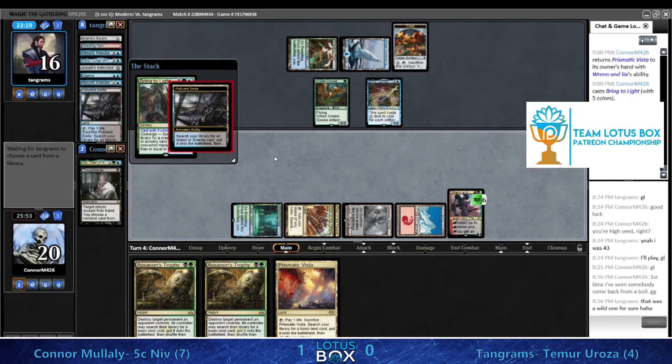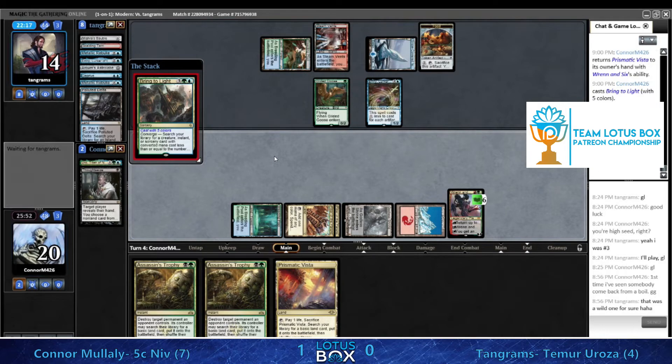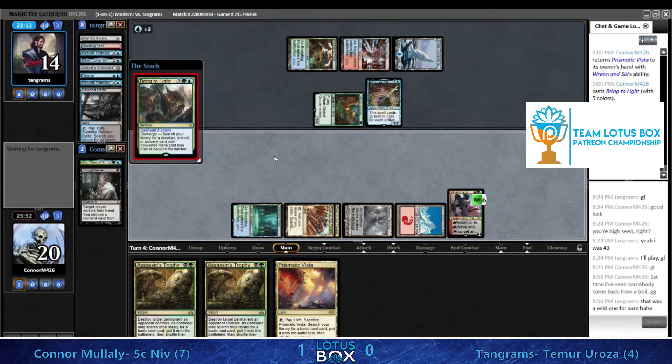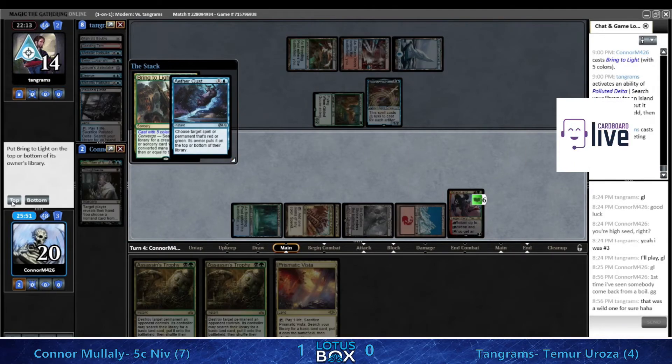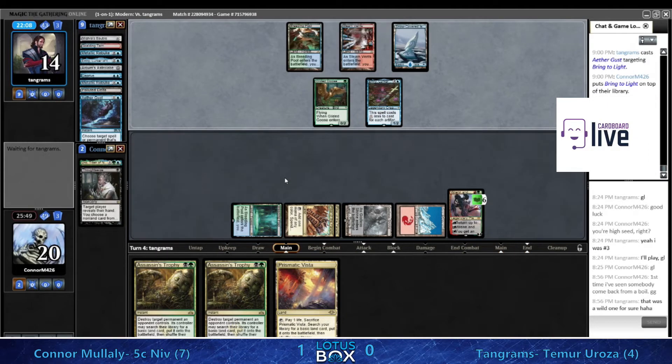There's the Gust - that's kind of fine, we can just put that on top and try again next turn. It's just a counterspell that guarantees they need to have another counterspell the next turn as well. This Ren and Six is representing a pretty reasonable threat now that the fetch land has been drawn - it's getting a card each turn and at some point might be able to ultimate.